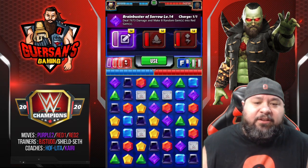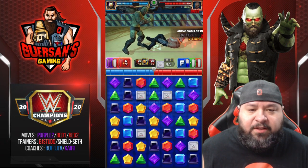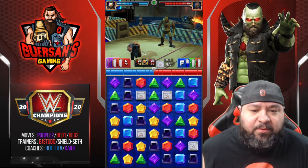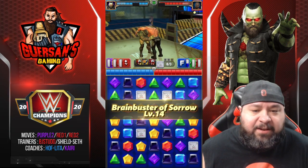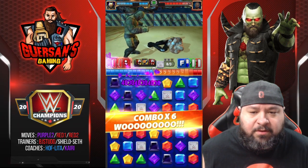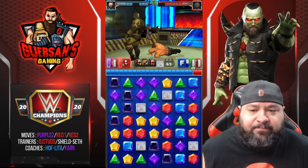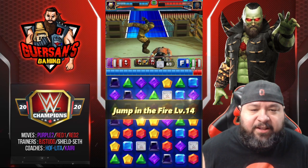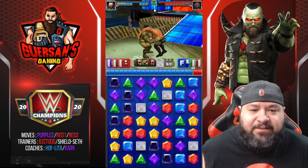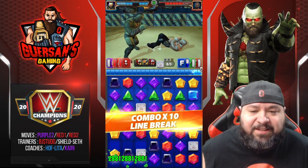Thanks to the perks we got everything ready right away. We're going to use both reds, get the bleed going, and do the steal health — not that I need it but it takes it away from him. Now we're going to use this and hopefully get a red match. We did! That means we can add another stack of bleed. Now we can steal more health again. We got pretty lucky on that turn, even reloaded the purple.